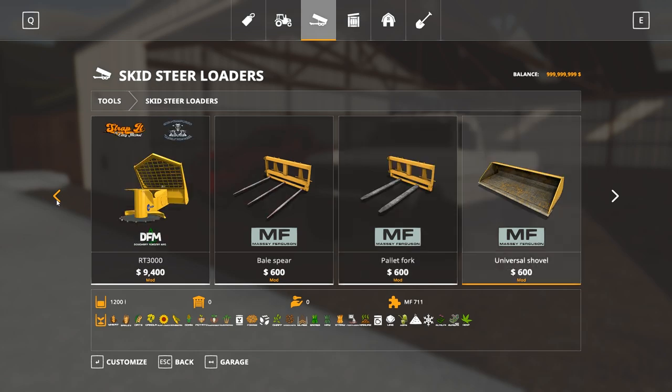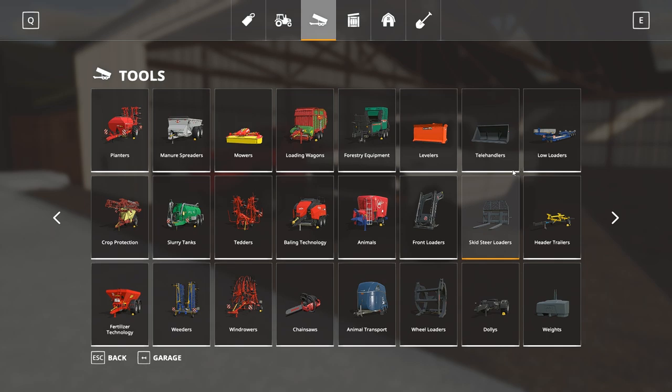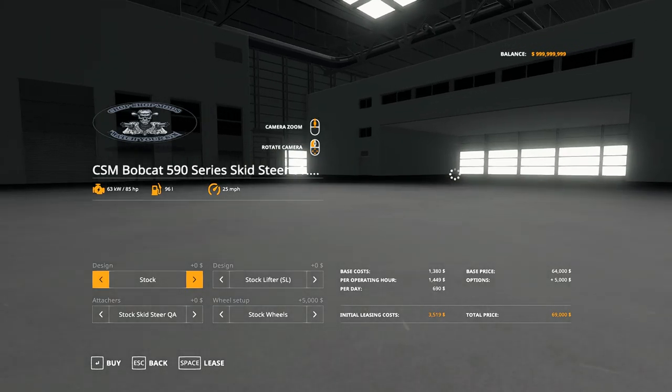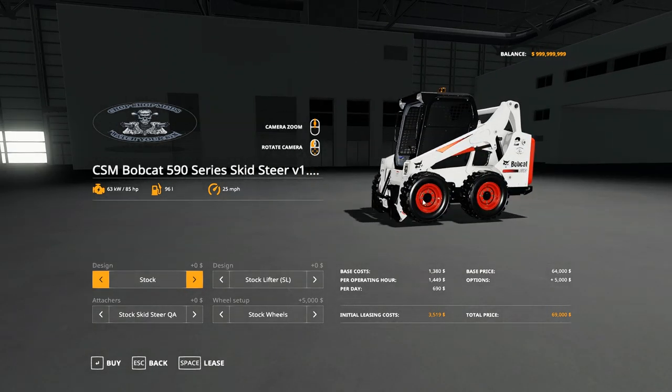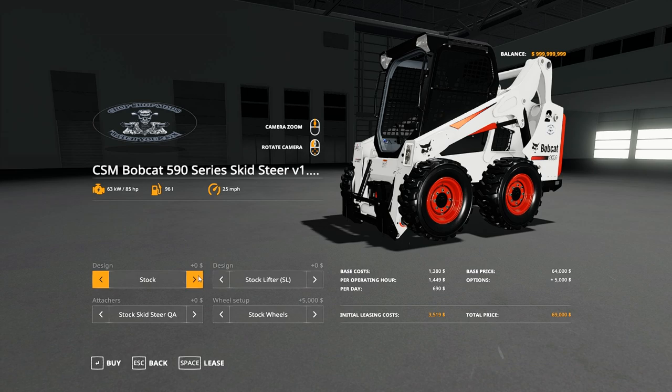Maybe it didn't come with a plow, but wait — maybe there is a plow for the CSM skid loader. I think the guy has one in-game. CSM Modding — I'm not sure where that plow is. I'll have to talk to CSM and see what he says about that.